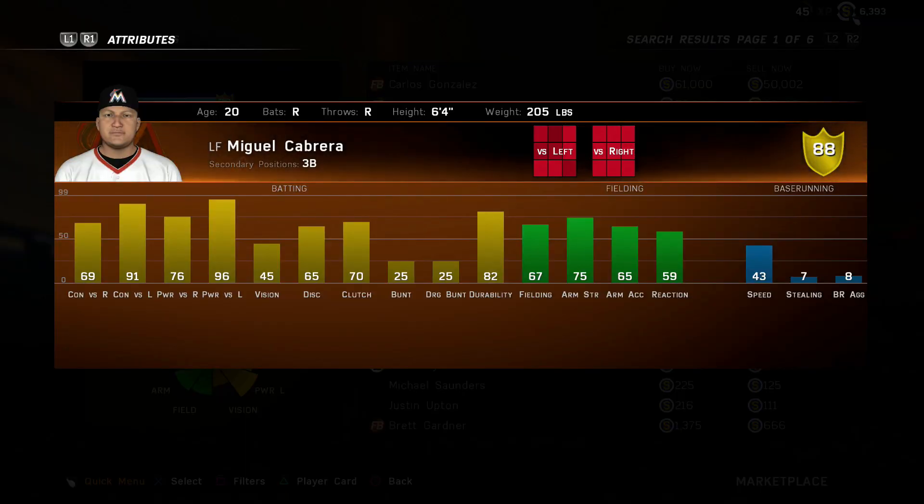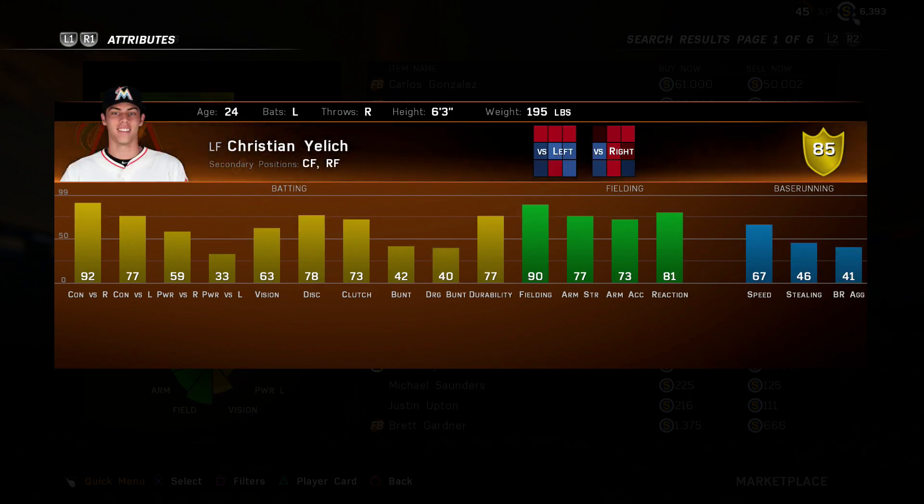Another honorable mention is going to be the rookie Miguel Cabrera. This card can just flat-out hit lefties really well — a good platoon option if you need it. He can also play third base. Fielding isn't awful compared to some other outfielders we looked at: 67 fielding, 75 arm strength, definitely not great by any means, but a good option if you're looking to platoon or use off the bench as a pinch hitter.